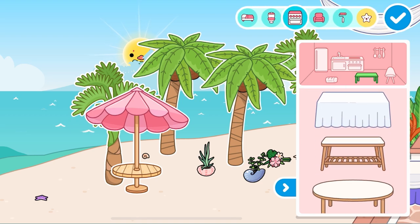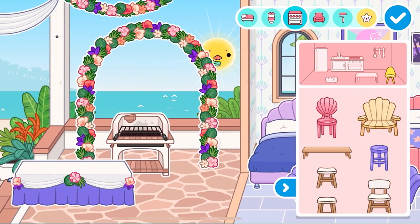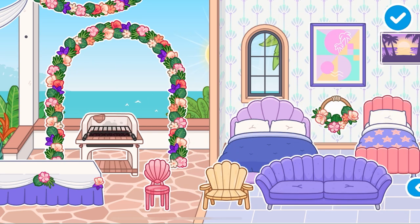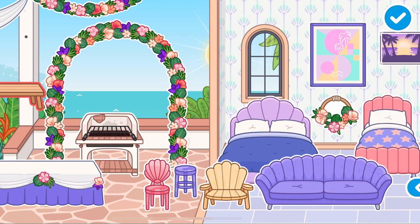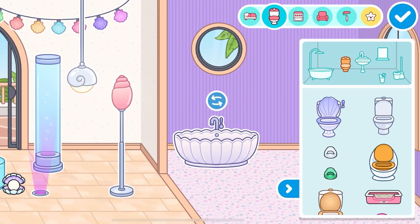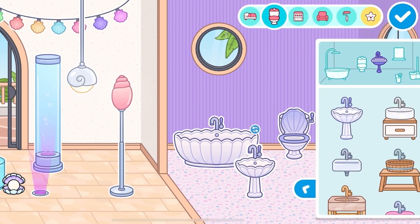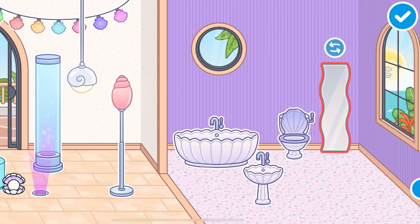And the chairs - we cannot forget about these chairs. We've got this pink clamshell chair, we've got these deck chairs right here, got purple stools. The bathroom as well - we've got this whole huge shell bath and the toilet that matches it. This pack is very, very unique - that's all I'm going to say. It is super unique.